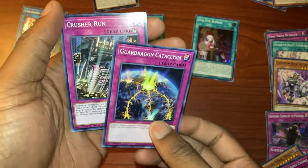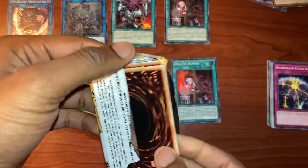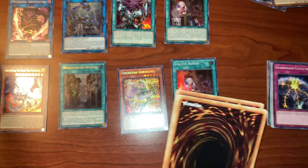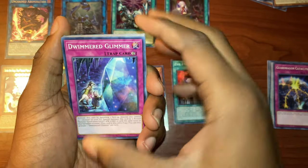Crusher Rock — got it! Now onto our last and final pack of the tin. Let's see, can we get Overload? Savage Strike? Can we get Appaloosa? Let's see.